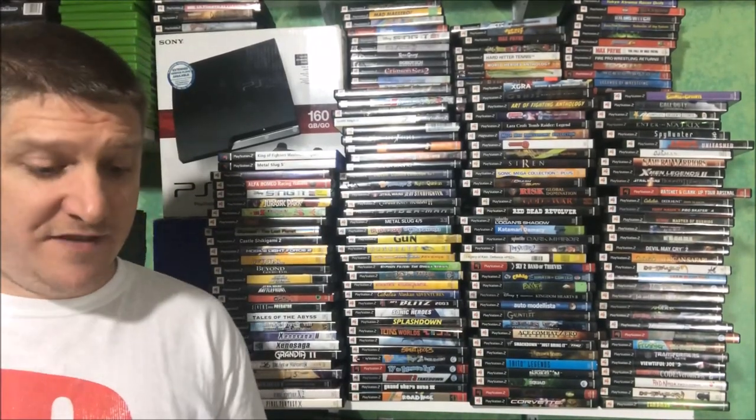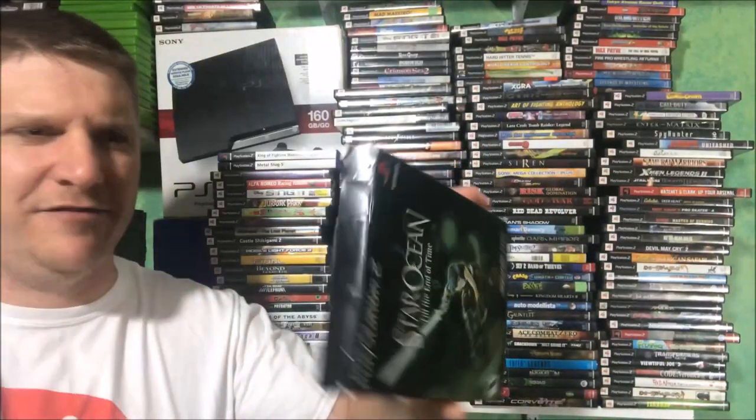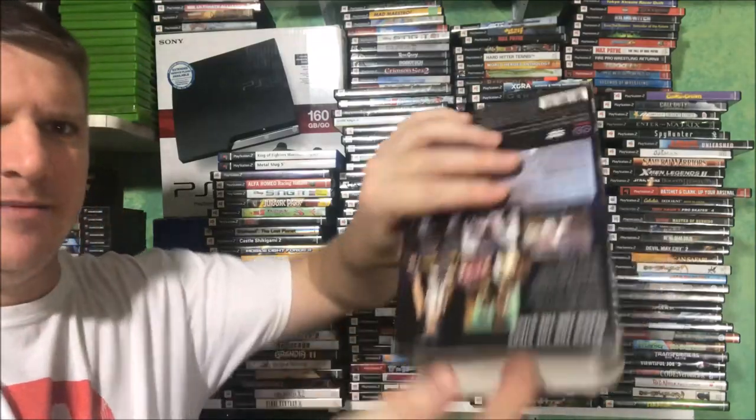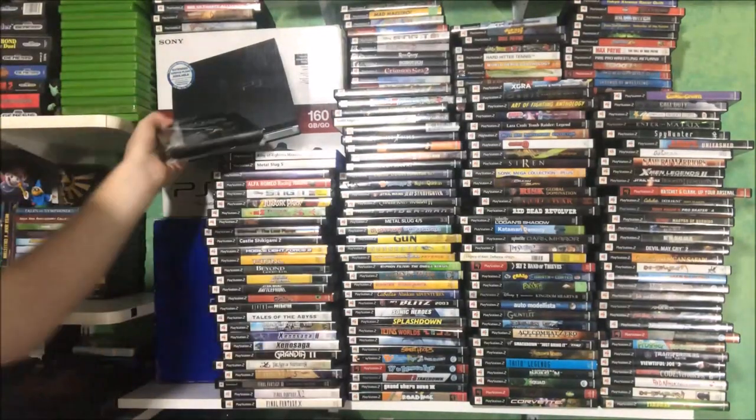We've got this in the box — Star Ocean End of Time, came in a cardboard sleeve overlay. I don't think it's super rare but the game is in there, pretty awesome and complete. It's a little slow for me — I like the combat in that game, I really enjoyed it, but I don't really like all that story stuff.